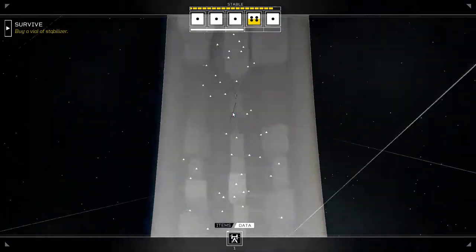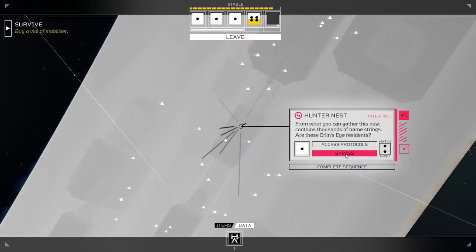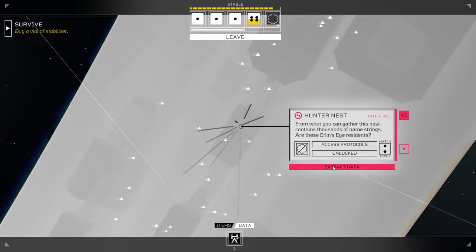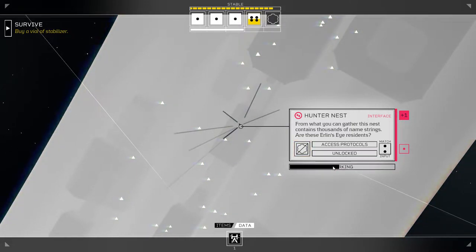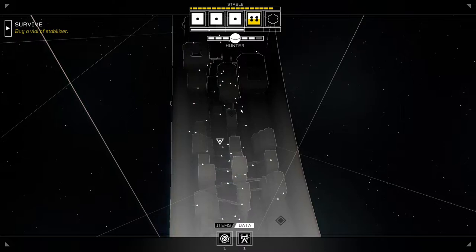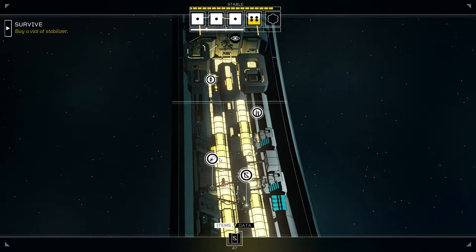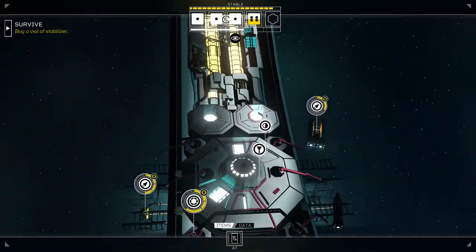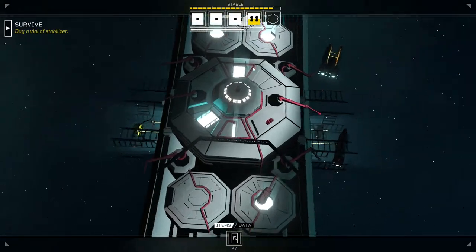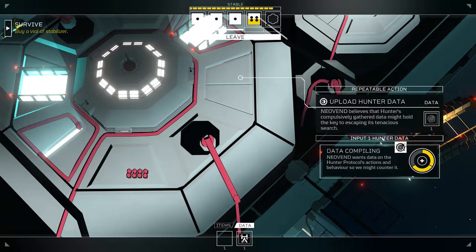Hunter, Hunter, Hunter — what do I need to do with you? Here's the first thing we're gonna do: bypass and extract some data. You seem to be something we need to worry about, and since that is almost full, let's go ahead to the sealed dock and drop off that hunter data.